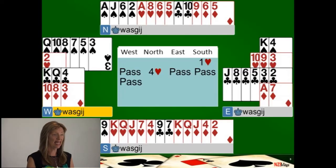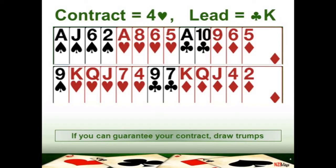Let's have a look at drawing the trumps in action. On this hand you've reached a contract of four hearts, so you're at the game level and you need to make ten tricks. Have a look at your hand and dummy's hand in more detail. The lead that has come from west is the king of clubs. When you're in a trump contract you tend to count your losers, so let's look at south's hand and count your losers in each suit.